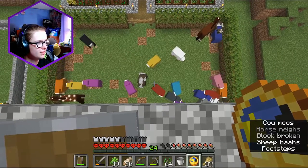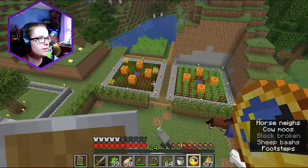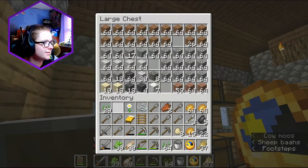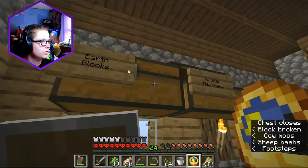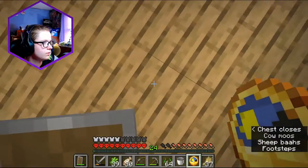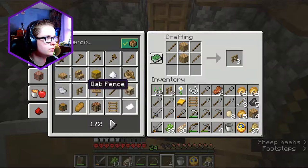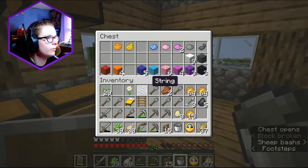That looks so cute — just seeing the little sheep running around, they're so cute. Okay, so I need to go back down and around, underneath and like in the cave system. Sorry, I just realized — but where though? I was like, did I say where? Answer was no. Going to attempt to make a fence area really quick so that I can throw these eggs and see if I can get a chicken.